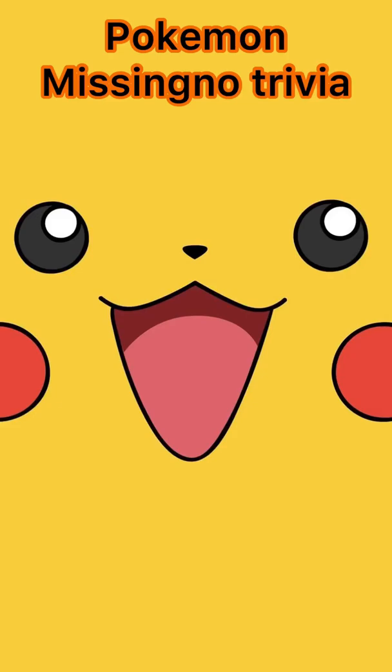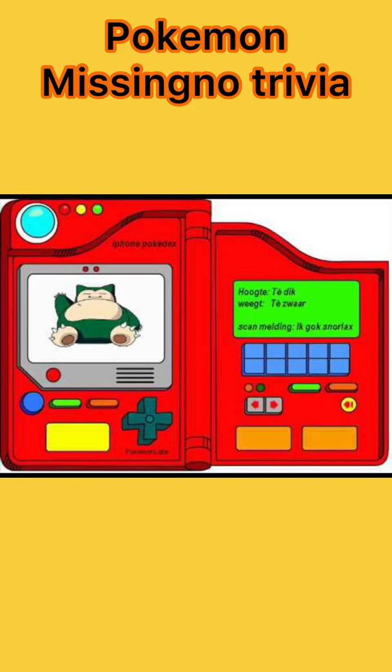Did you know, while Bulbasaur is number 001 in the Pokédex, there is a Pokémon that comes just before it? I'm talking about the glitch Pokémon MissingNo at Pokédex number 000.